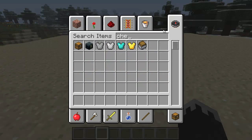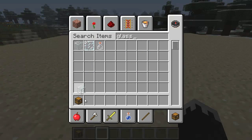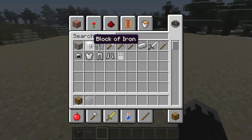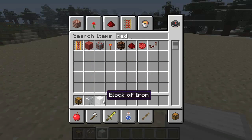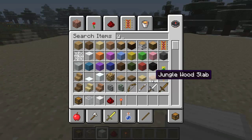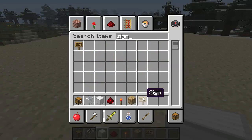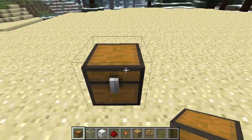First we're going to need chests to store our items in. We're also going to need some glass, an iron block — I'll explain what the iron block is for in a minute — some redstone and something to power it, so you can power your iron block. And you need basic stuff: the wood and your sign.